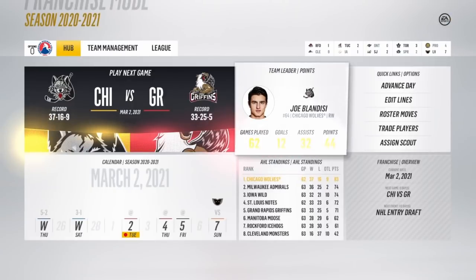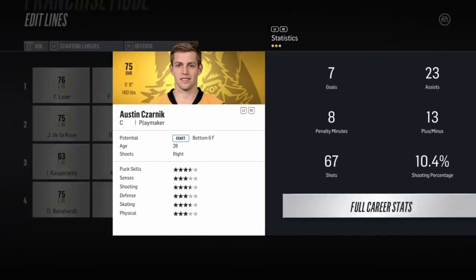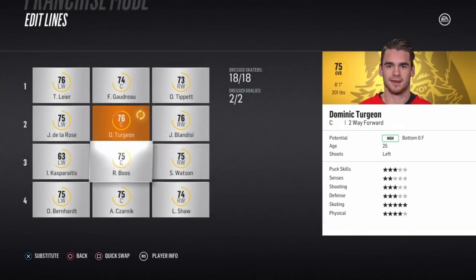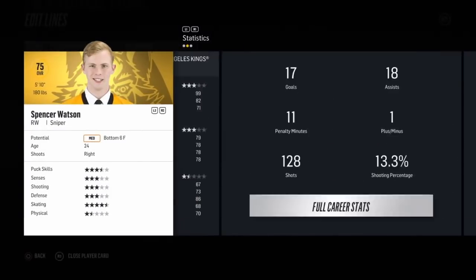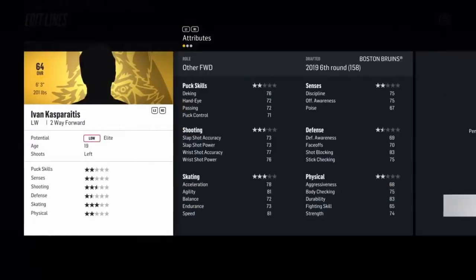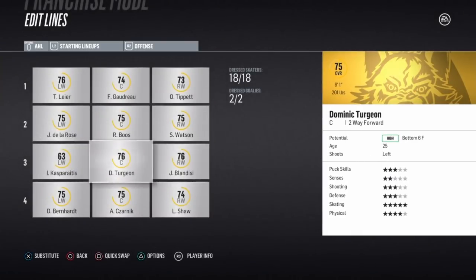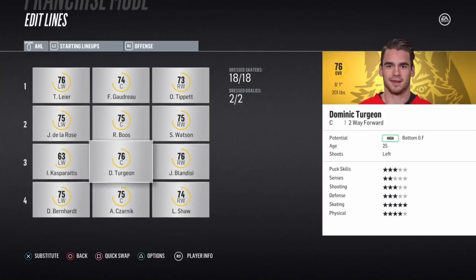We'll move up Booz since he's a minor scoring forward now, and I want to give him as much fair ice time as possible. I'll put Spencer Watson up there with him so we can have a sniper, plus a two-way forward to help him out defensively. That's the plan — we'll see how Booz does.